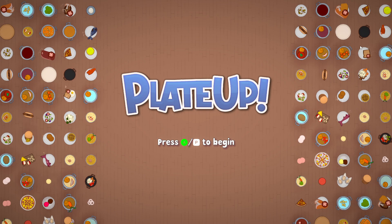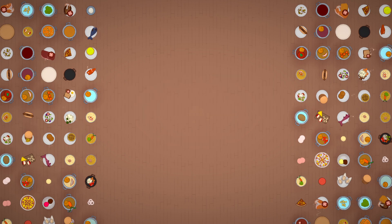You'll be welcomed with this first screen, which is your Played Up welcome screen. If you're using a keyboard — I use a keyboard so I'll be referring to O, P, W, A, S, D. If you're using a controller, you can refer to what they say on the screen. To begin, you either press A or P and it brings you to your options.